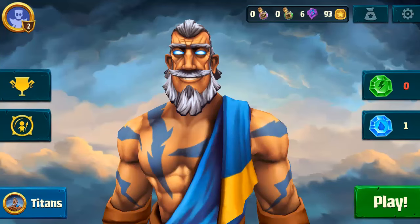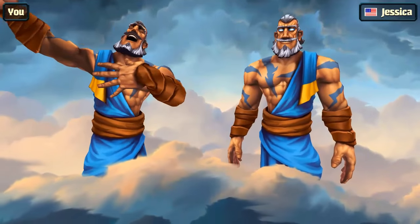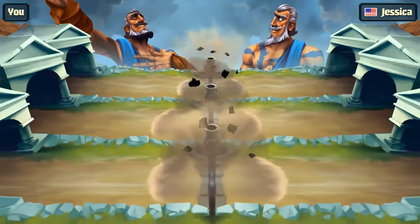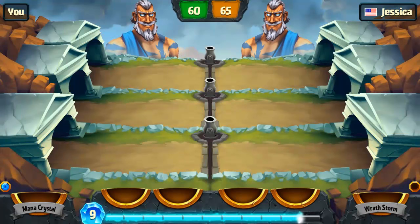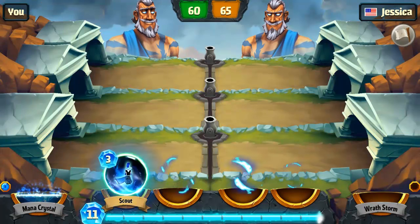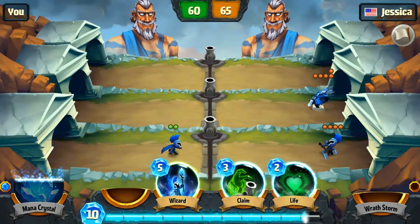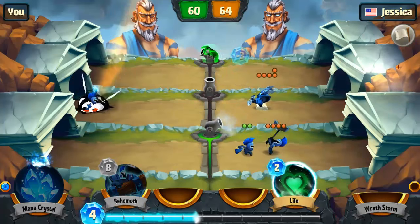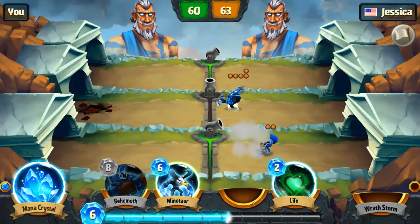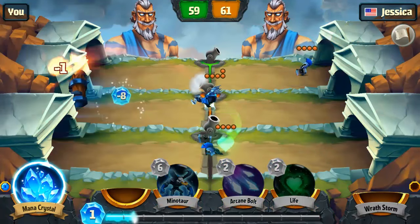Let's go ahead and jump into another fight. We're up against another player from the United States — finally getting people from the US. They have five more hit points. We're gonna run a scout out really quick, throw a wizard in the middle lane, claim the top one — you've got to get some extra damage done as soon as you can.